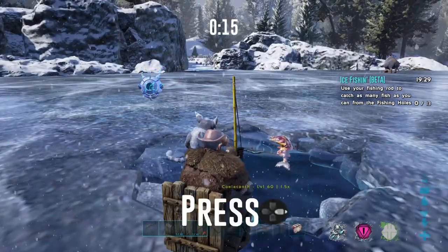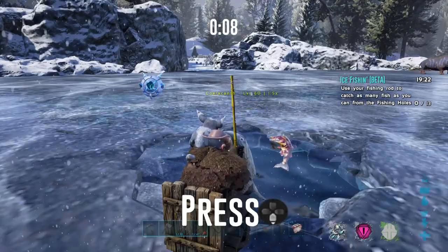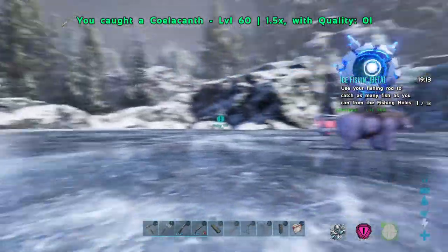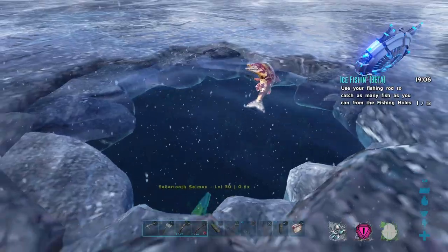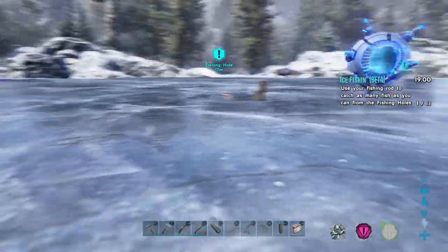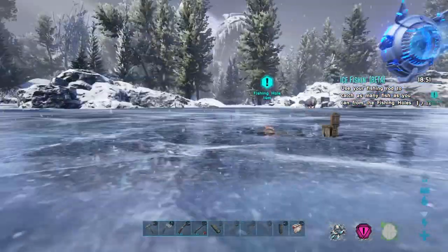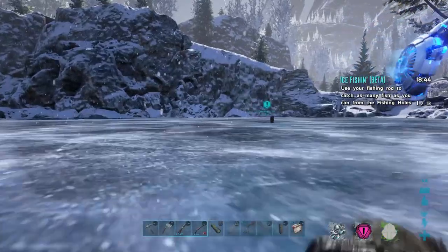So, here we go with the quick-time event. And there you go. For the beta, you can see in the corner there, you need to do it 13 times within 20 minutes, and getting 13 fish within 20 minutes is pretty easy. If you find that it's been a while since you caught a fish last, I just get up and run to the next hole. I usually catch around 3 or 4 per fishing hole, and then I just run to the next one, because the fishing hole will run out of fish eventually.